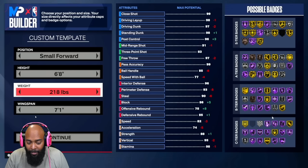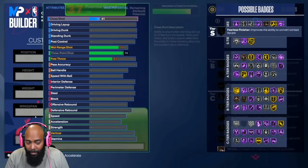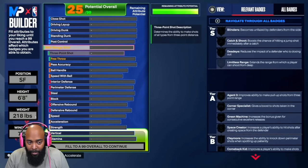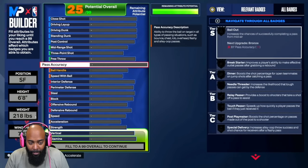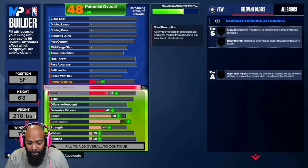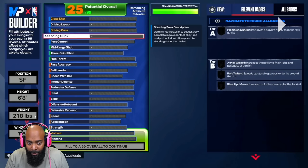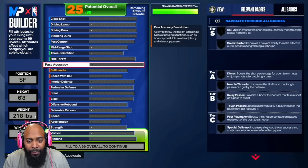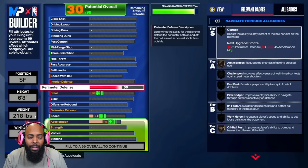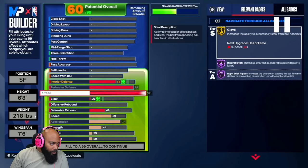So what you want to do for this build: Small Forward, 6'8", 218 pounds, max wingspan 7'6". I made this build real fast because we had to go play rec — we were in the middle of going to play a game. Let me go back and show you guys what it's looking like.